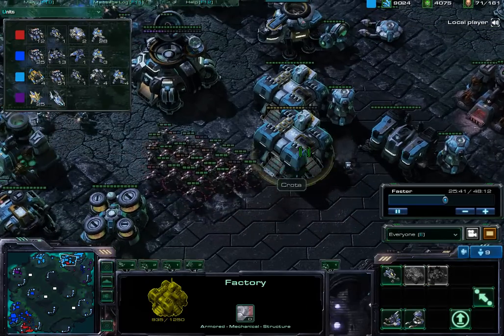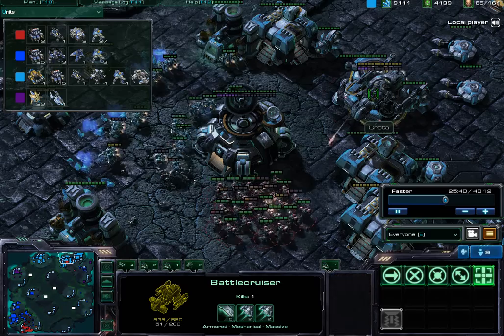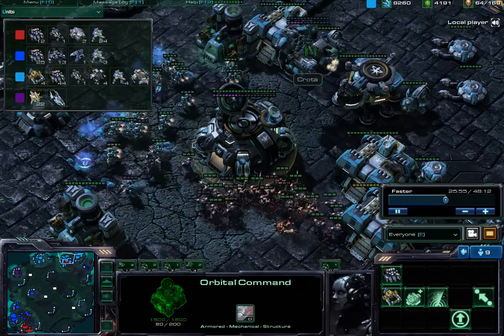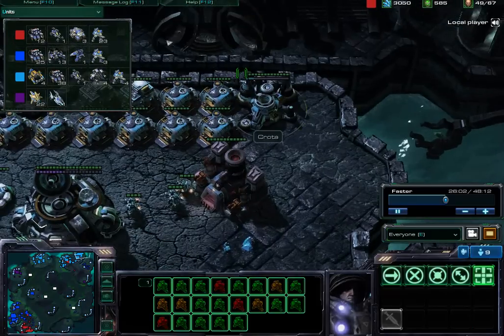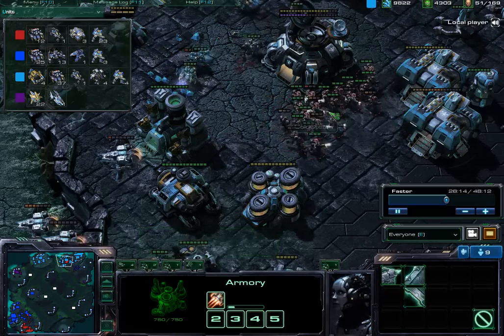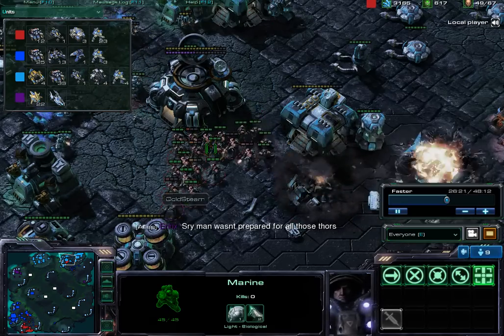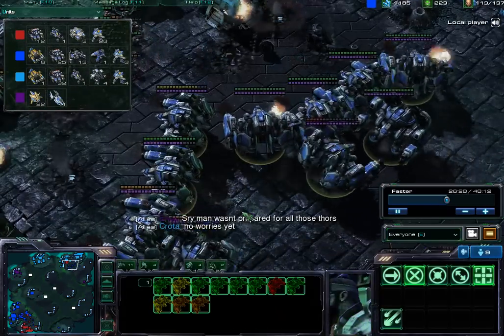Marines are now coming in and I don't even have the Hellions to counter them anymore. I have a single Battlecruiser overhead trying to fight back. I try to get some SCVs over to repair it, but that poor Battlecruiser loses to a swarm of Marines. I am upgrading the Level 3 weapons upgrade on the ships right now to deal more damage, so my Battlecruisers when they come out are going to hurt. At this point, Enrix and I are thinking we lost the game.